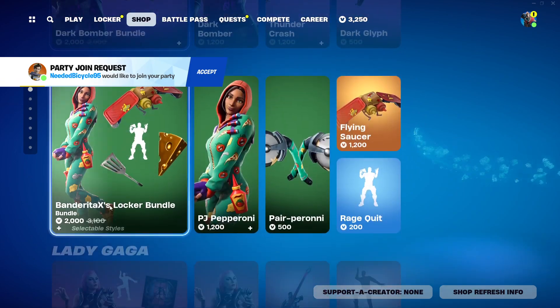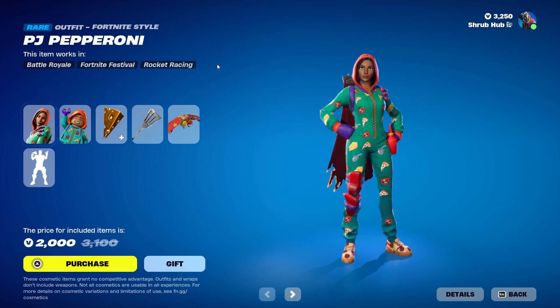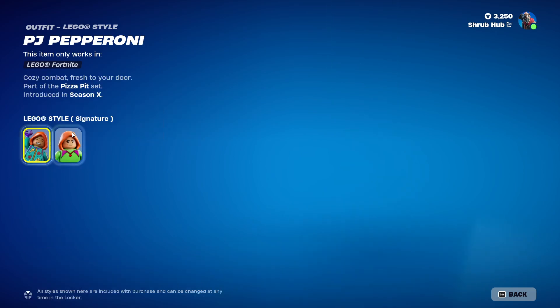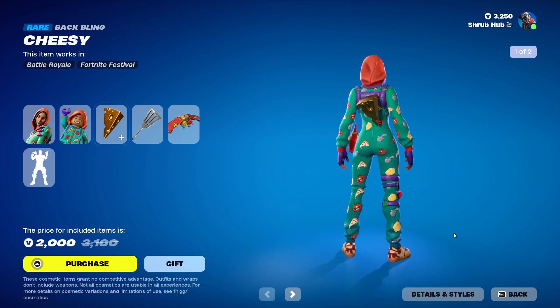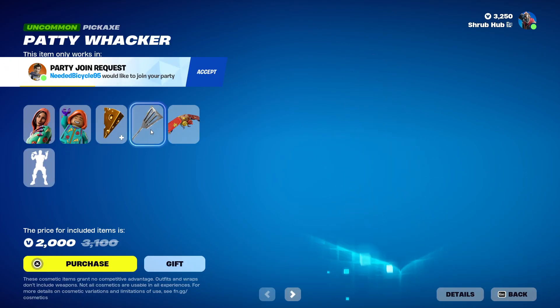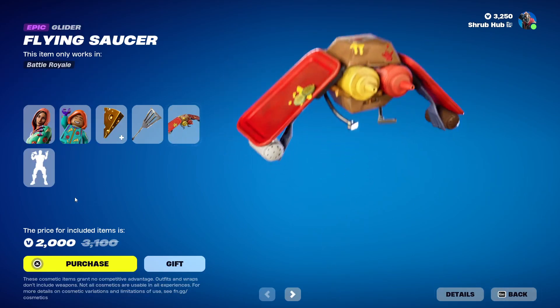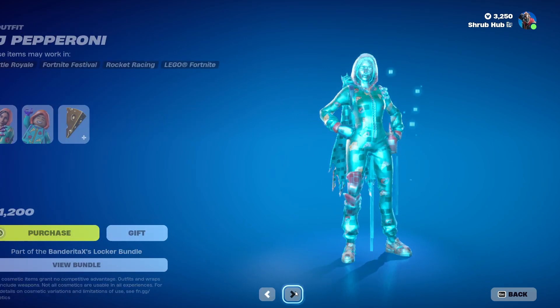Then we have Lantern Fest with the brand new Bandolier X Locker Bundle — it features the PJ Pepperoni skin, I'll just say they. This is their elder style and they come with the base edit style. Then we have the Cheesy Backbling from Season X — here's the cheese edit style. Then we have Paddy Whacker from Season 5 and Flying Saucer also from Season 5. And finally we have Rage Crit from Season X. You can get all of it separately too.